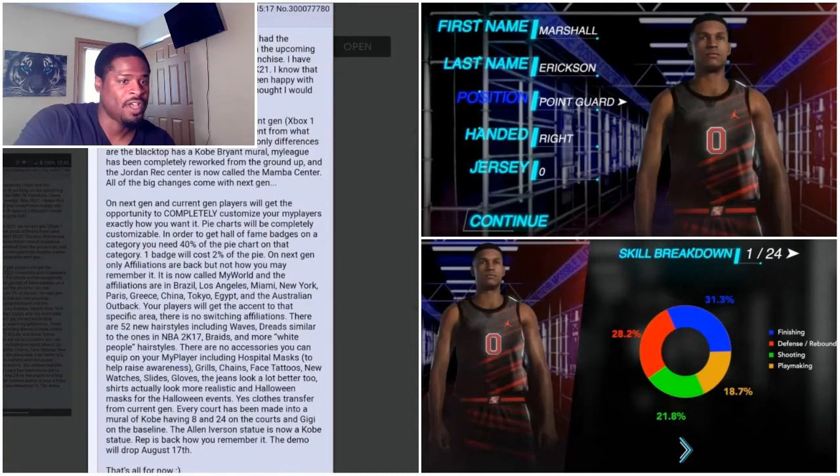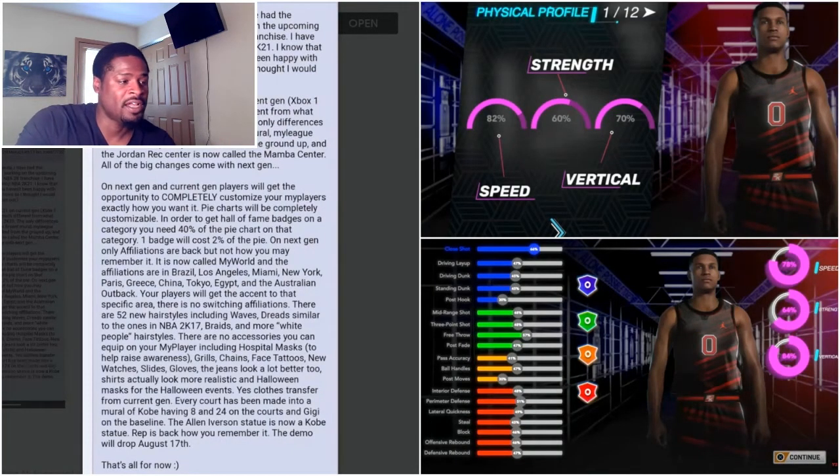A lot of people didn't know if this leak was fake or true. If it is true, there are already concepts out there for NBA 2K21 — specifically concepts for the neighborhood and everything of that nature. You can see this screenshot, which is similar to the 2K20 MyPlayer builder. As you can see the physical profile section — in 2K20 we had maybe six, seven, or eight physical profiles — this one shows 12, which means they've given us a lot more to choose from.